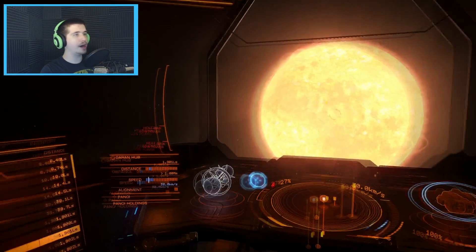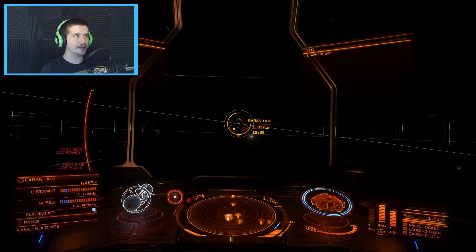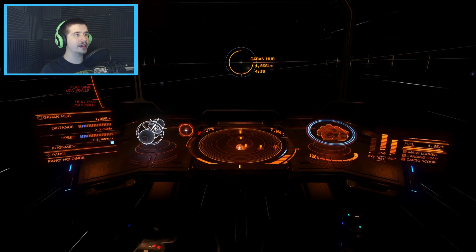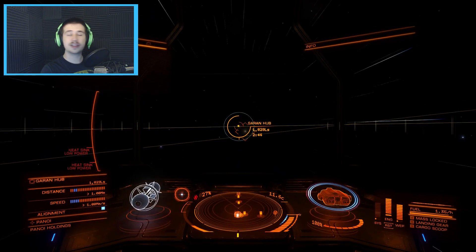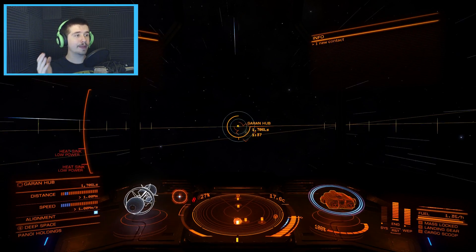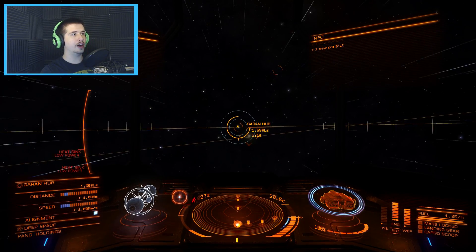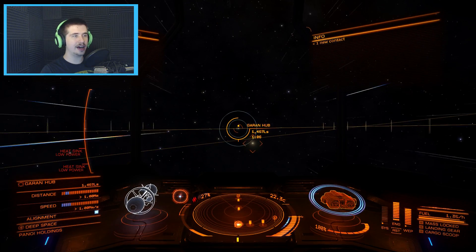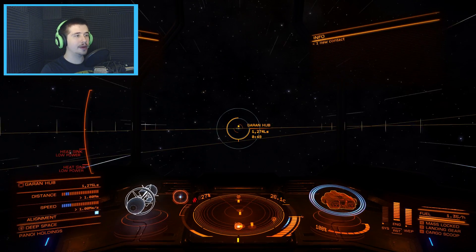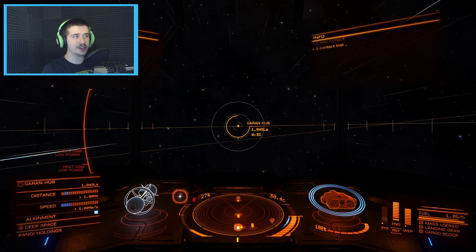So I'm going to the Garen Hub, which is basically my adopted home. I'm in supercruise right now. You can see I'm going 7c, 8c, 9c, 10c - C is the speed of light. If you're familiar with Einstein's equation E=mc², that refers to energy and mass and the speed of light. So that means I'm going right now 29 times the speed of light, which is ridiculous.